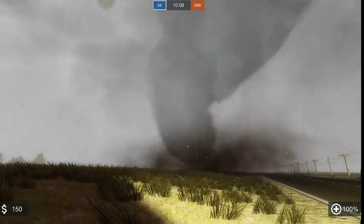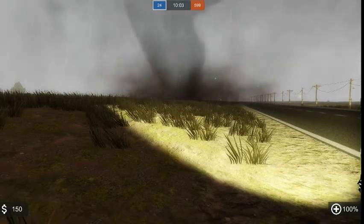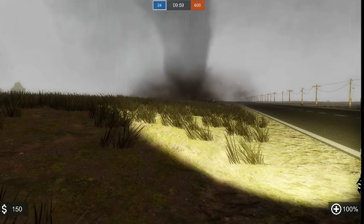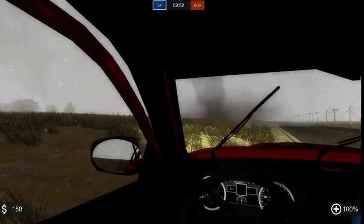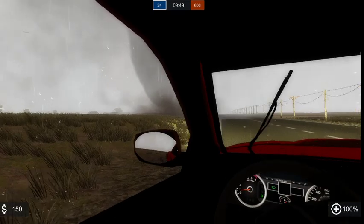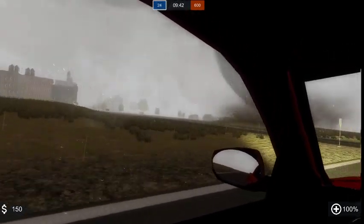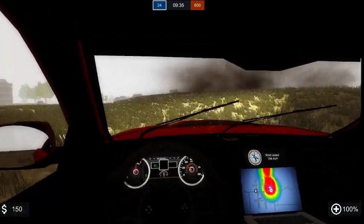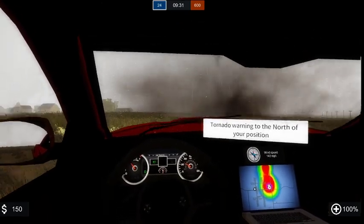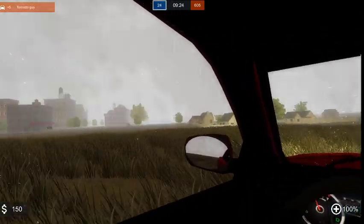Go suck some buildings up and become EF4. Despawn as an EF3 — follow where I'm going so you can get a better view. It takes forever to finish the tornado. I'm halfway finishing the tornado — don't get that close, you may accidentally suck yourself up. That's what an EF3 looks like going up.